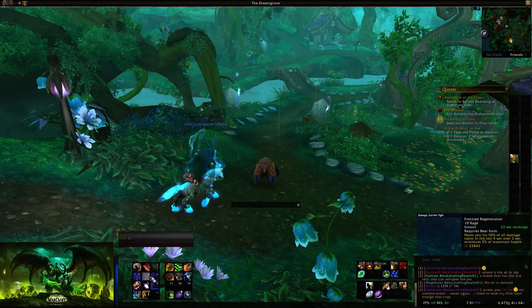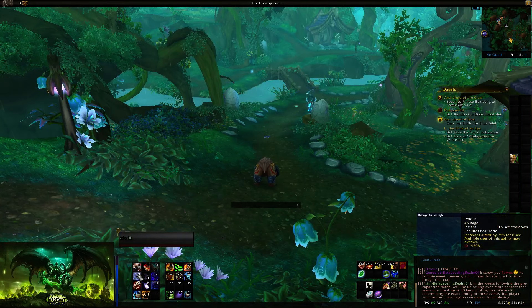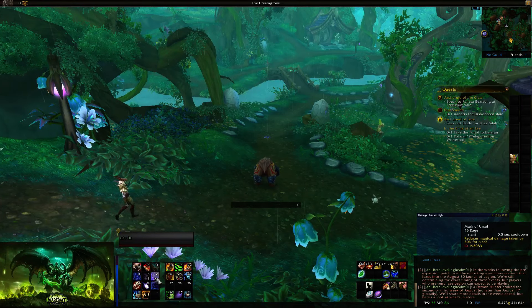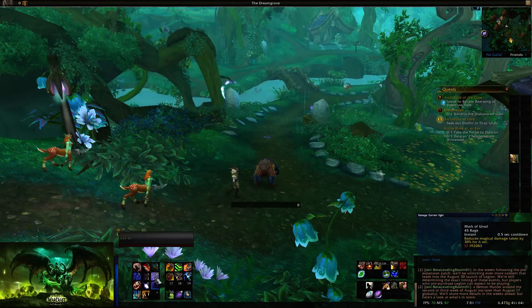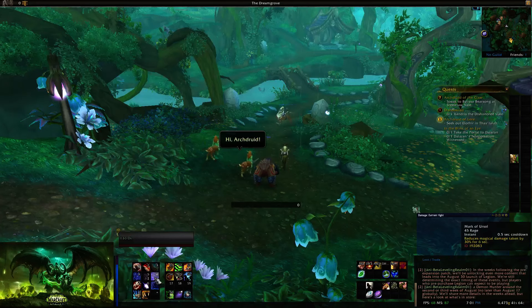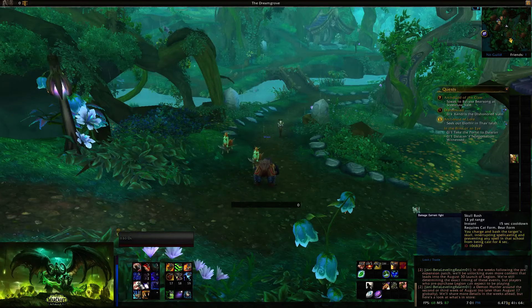When you have the artifact traits, Frenzied Regeneration will pack a punch. Iron Fur costs 45 rage, increases your armor by 75% for six seconds, and multiple uses can overlap. Mark of Ursol costs 45 rage, has essentially no cooldown with only a 0.5-second internal cooldown, and reduces magical damage taken by 30%. Not complex, but it's 30% less magic damage and you can just keep popping it.